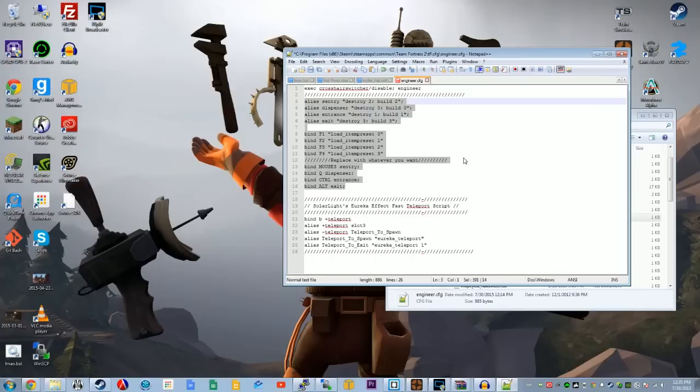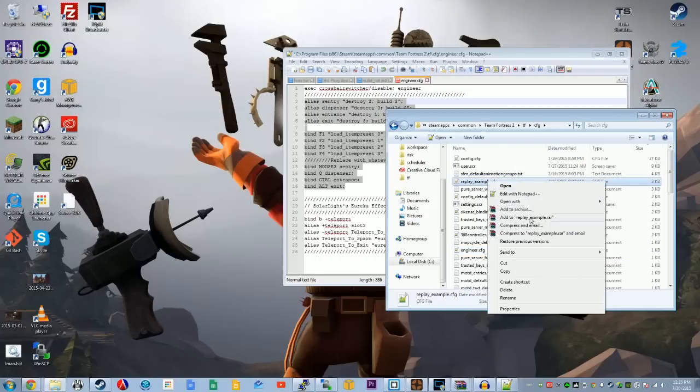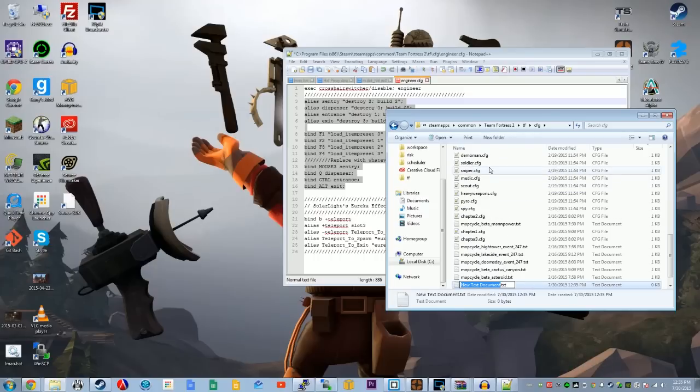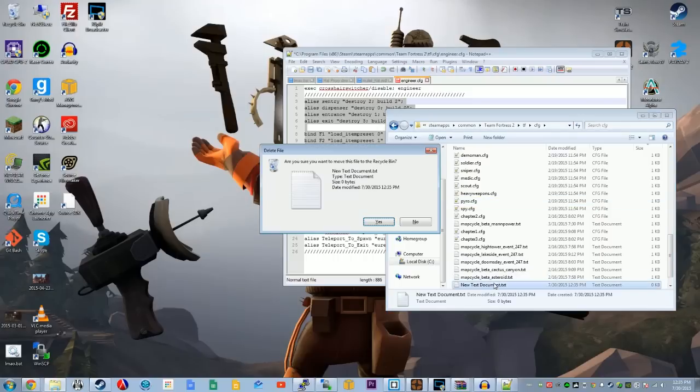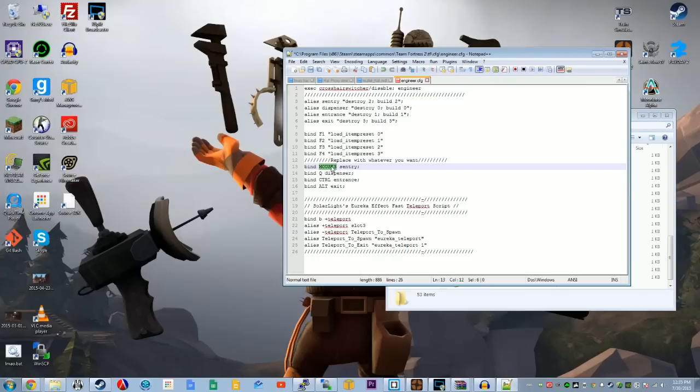If there is no engineer.cfg in this folder, never fear, just make one. Simply go to New, new text document, and make sure you save it as a .cfg file. And that's simply it. You'll see when you go into the game, you should be able to just hit whatever button you want. You can change these buttons. I'm going to link you the names of all the keys, because they are not what you'd expect for some of them — that's on the TF2 Wiki. Simply that's it.